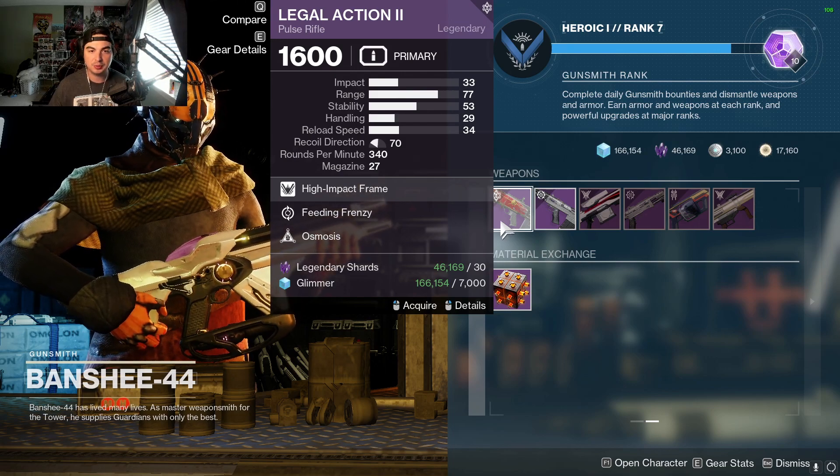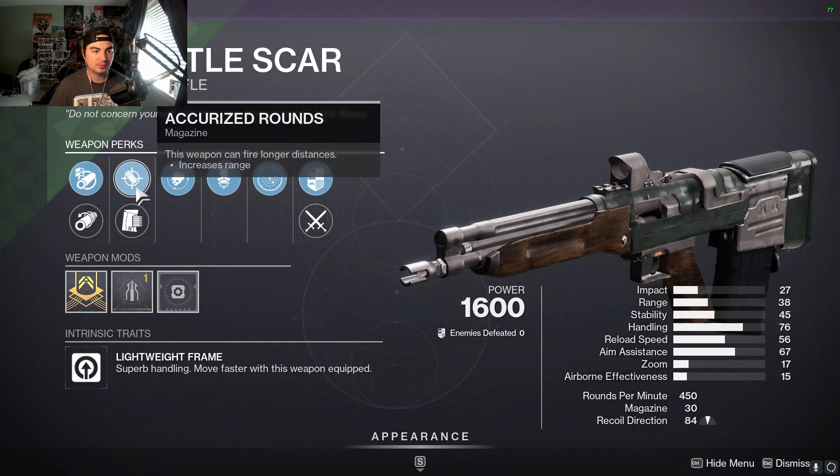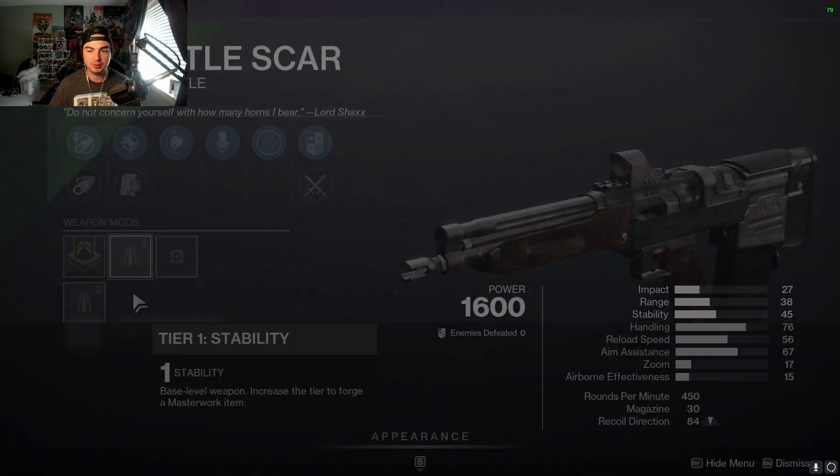Alright, so for Banshee's daily weapons, really quickly: Feeding Frenzy, Osmosis, Legal Action — Battlescar with Shot Swap, Headseeker, Accurize, Arrowhead, Stability Masterwork.